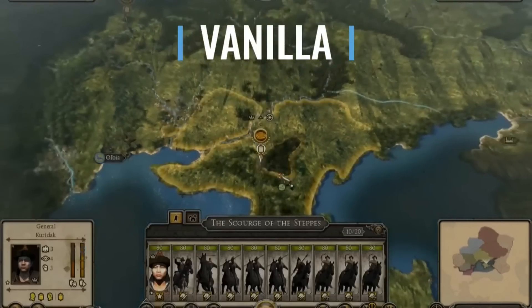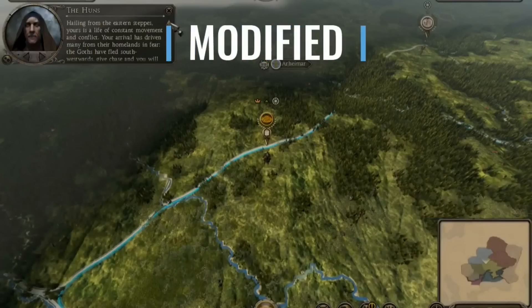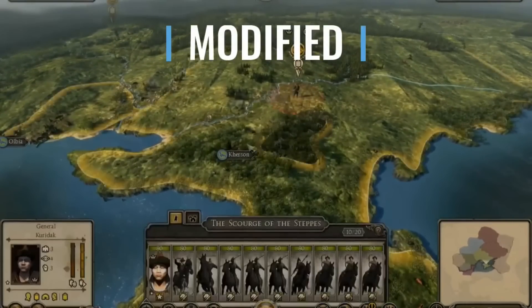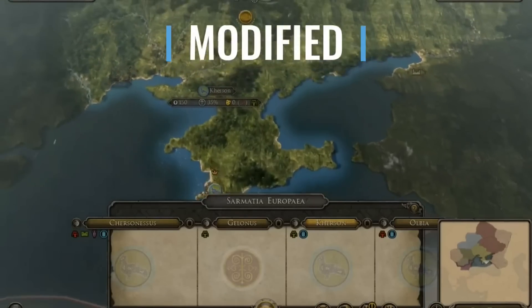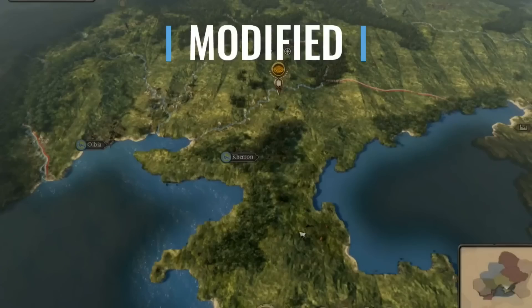Some of you might be thinking that map changing has always been possible. That was for the older games and for some reason Shogun 2. A lot of modders have been saying that Shogun 2 was the last campaign map which was like fully customizable — well, not fully, but you know what I mean.